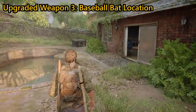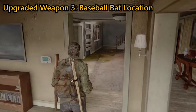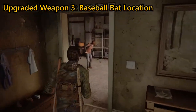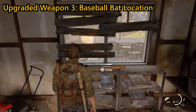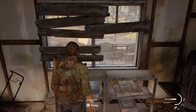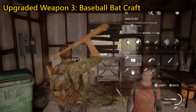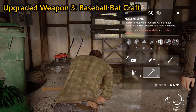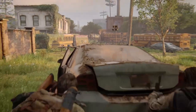Your third melee weapon, the Baseball Bat, can be found in the chapter Bill's Town: The Graveyard. Once you, Bill, and Ellie have dropped down into the yard with the pool from the treehouse, go right into the house then head left to the garage. Look against the back wall to find a shelving unit with a Baseball Bat on top of it. Upgrade it with x1 binding and x1 blade, then head outside and melee one of the infected patrolling around the school buses. If you don't have the required materials, simply hang on to the Baseball Bat until you do.